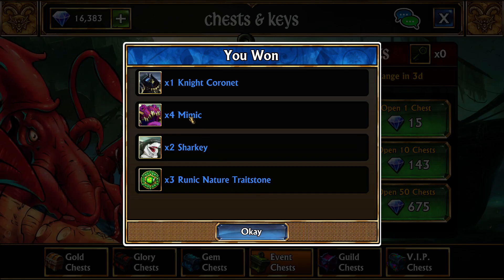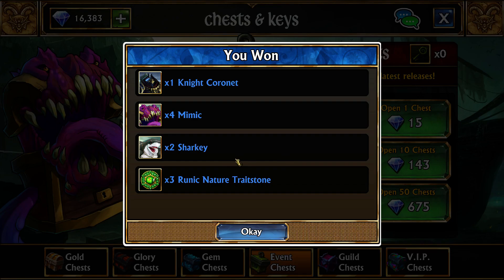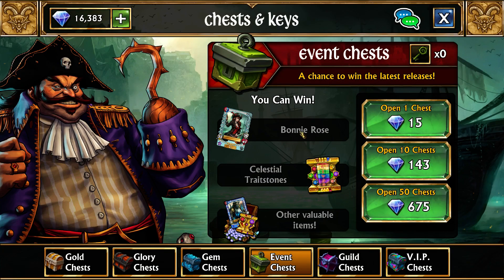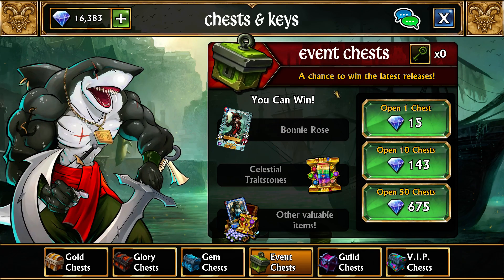As you can see, everything here is from the Blackhawk Kingdom, except the Night Cornet, the four mimics, and the Sharky. We were not fortunate enough to get anything higher than an ultra rare, but these are all newer troops. It's really easy to get any kind of newer content — Bonnie Rose was just added today. Whenever you do event chests, it becomes excessively easy to get newer content, since these chests specifically prioritize that newer content.